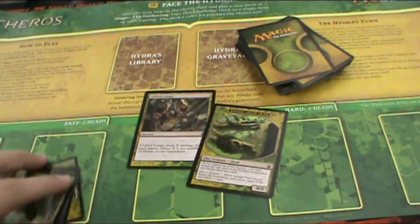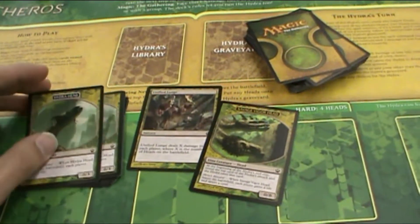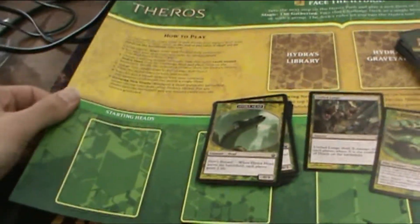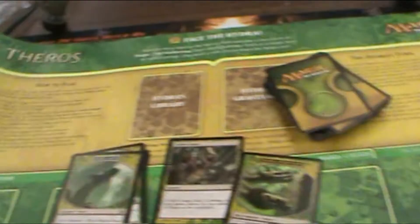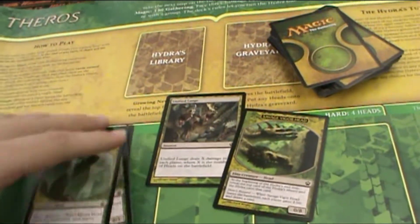When you come to your store and you want to face the Hydra deck, you're going to need to ask your tournament organizer for the deck itself. They should have two of them floating around, along with this cool play mat, which will actually have the rules listed on there so that way you know how to play. But you're watching this video, so you shouldn't have to read them.